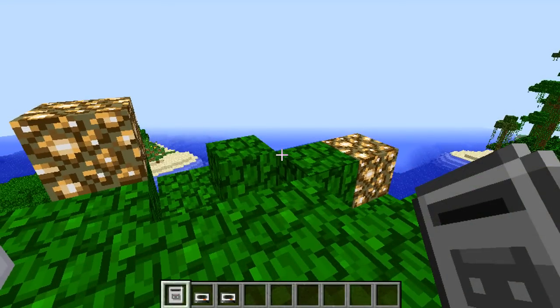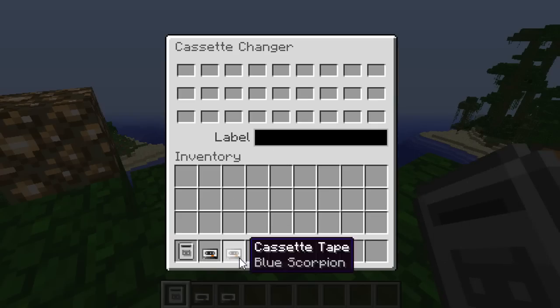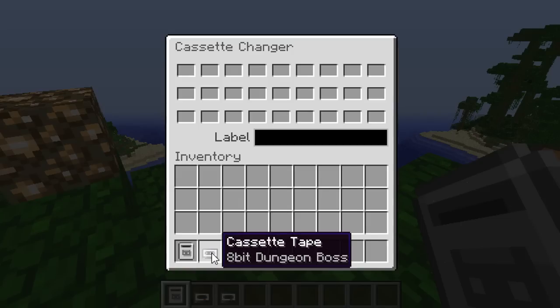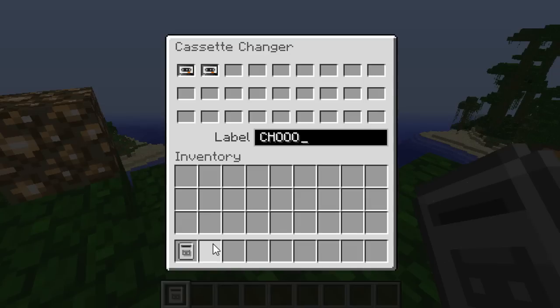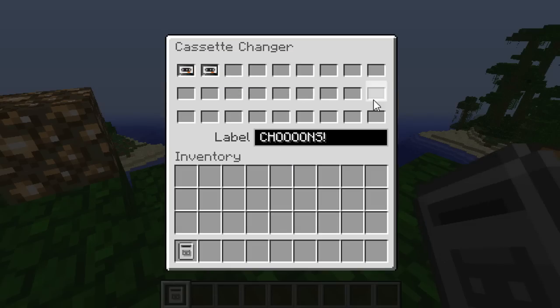Just a quick note — I've figured out what the cassette changer does. If you right-click it, it brings up a GUI where it pretty much saves your inventory space. When you're using the MCMP101, you can put cassette tapes in these slots and label each cassette changer — so it can contain songs labeled by genre, like 'tunes.' When you use the MCMP101, the cassettes will come up in order, organizing all your cassettes neatly. You can get lots of these in your inventory and hotbar as an easy way to store everything.